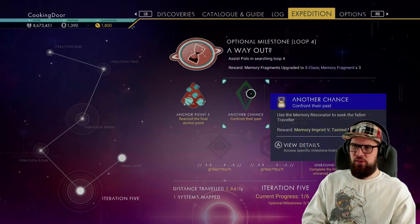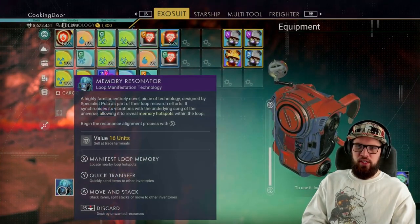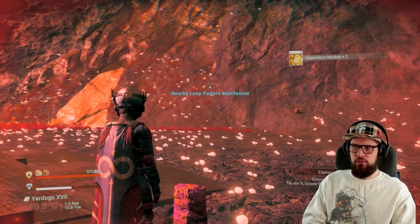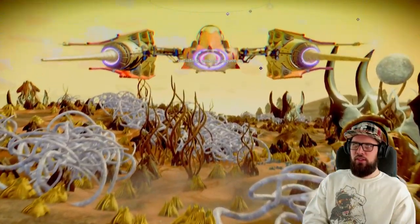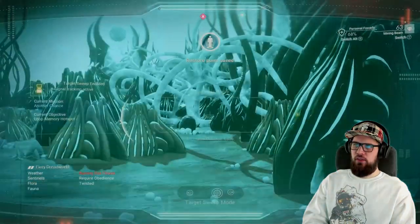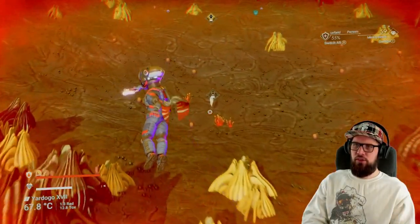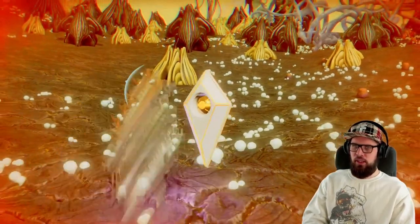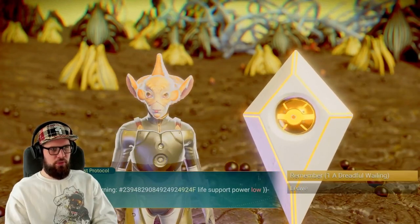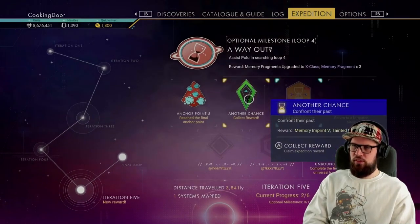Next, make sure that the Another Chance milestone is being tracked. Open up your inventory, hover above the memory resonator, and select Manifest Loop Memory. A nearby loop memory should be marked on your HUD — make sure to go there. Land your starship at the approximate location, get out, and use the target sweep function on your analysis visor to home in on the exact location. It will lead you to a fallen traveller's grave. Make sure to keep your weapon handy should any foes spawn. Interact with it and select Remember, which will require the Dreadful Wailing we just unlocked. It seems no enemies will spawn, so that's good news. Head into the expeditions tab and unlock the Another Chance milestone — it will reward you with the fifth memory imprint and 1,000 Tainted Metal.